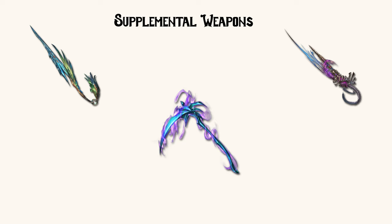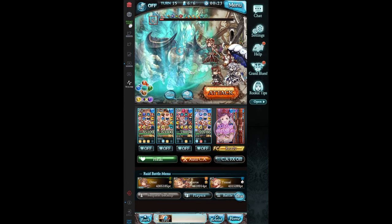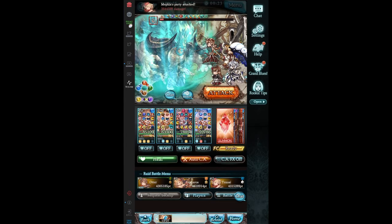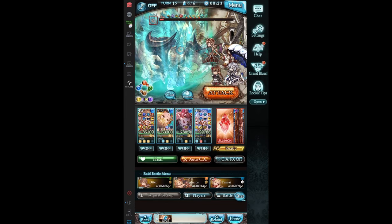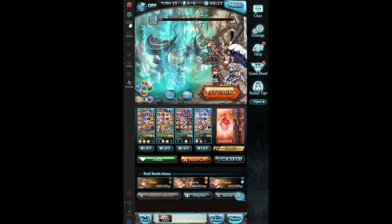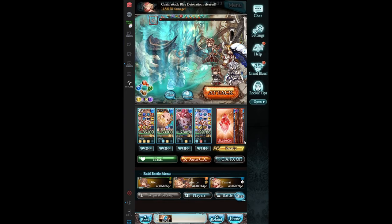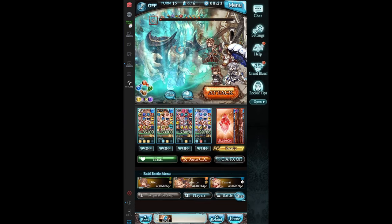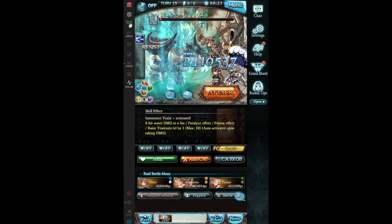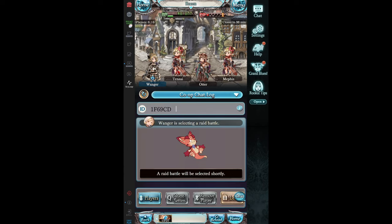Supplemental is an additional damage modifier that adds flat damage to certain types of attacks. There are three types: universal, skill, and CA. Universal affects all direct damage, while skill and CA only apply to skills and charge attacks respectively. Supplemental is applied after the damage cap, making it a useful way to increase your maximum damage output. It also applies on every hit, greatly increasing output for multi-hit attacks. Importantly, supplemental damage on skills and charge attacks is affected by seraphic, but supplemental damage on normal attacks and additional effects based on them are not — this is a balancing measure for characters with split autos.